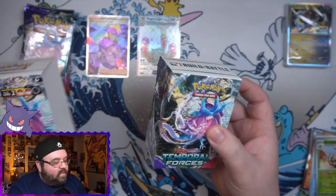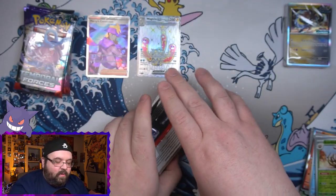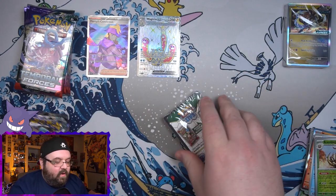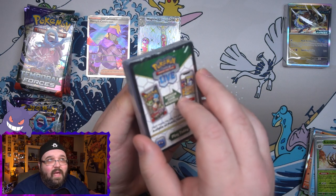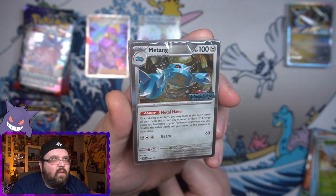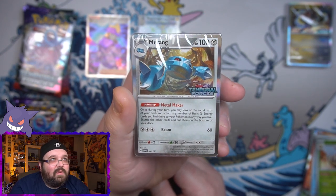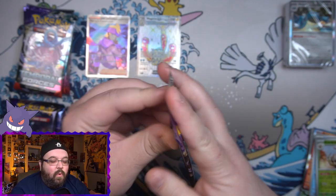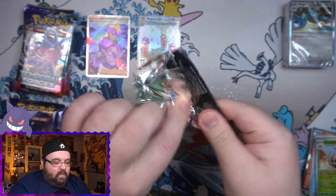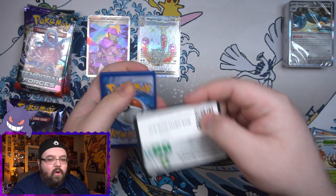Time for the next pre-release kit. Let's see what we can get for our promo in this one — hopefully it's not the same as the first one. We got our four packs here and our promo is Metang. I thought that was Metagross for a second but there we go — Metang as our next promo. No reason to open those now; let's see if this box can be as good as the first one and maybe pull a secret rare.